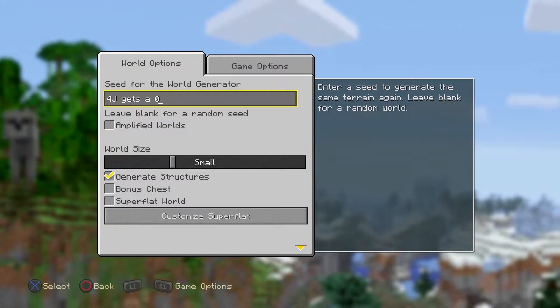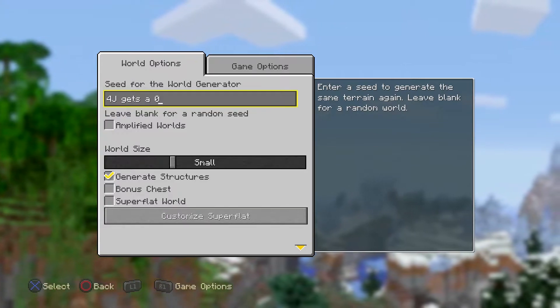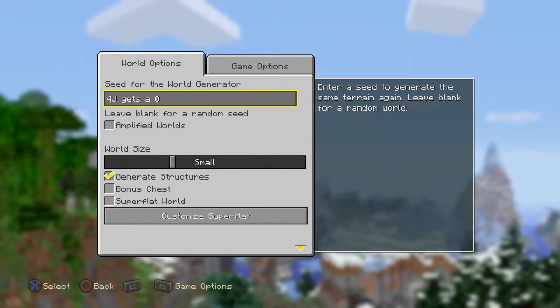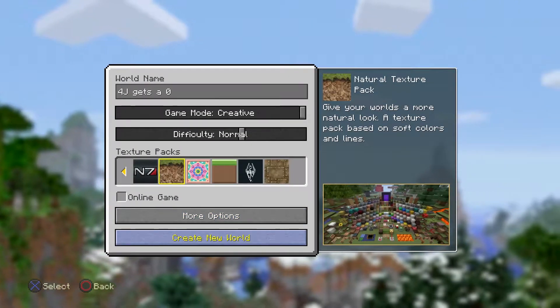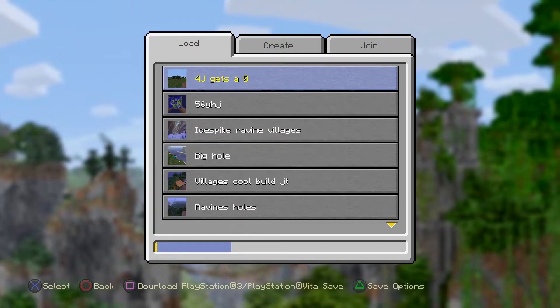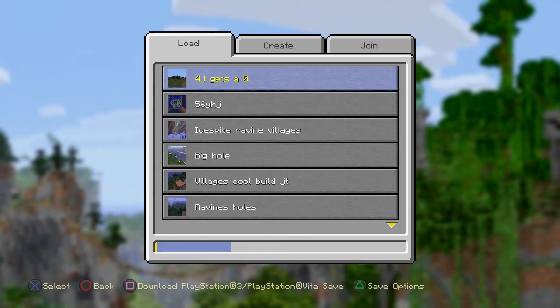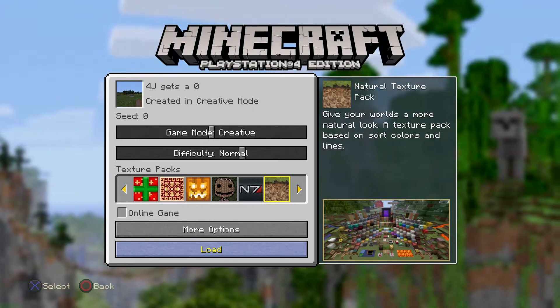I typed in '4J gets a zero,' because with this update I don't really give a rip what they fixed, because this is kind of ridiculous that this happened. So let's check this out. There is the seed — '4J gets a zero,' that's what I typed in — and look at that, the seed is zero.